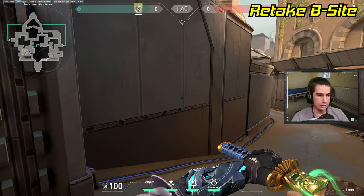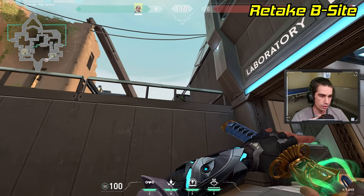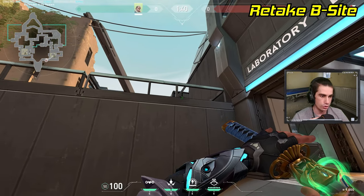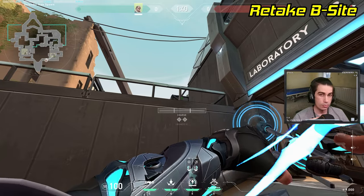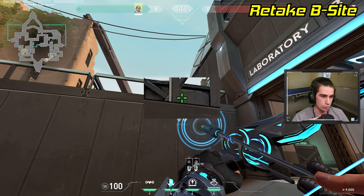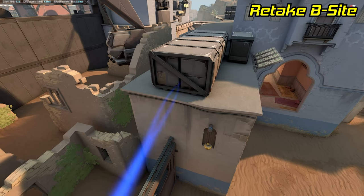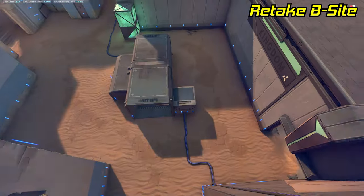If you're trying to retake B-site, stand in spawn against this wall and look for this bar in the wall. Line up that bar so it just covers this black line in the box in the distance. Pull out your recon and line it up close to the bottom left corner of this square. Then do a one-bounce, full-charge lineup, and this arrow will land right above cubby and reveal most of site.